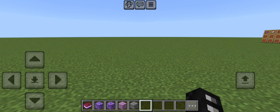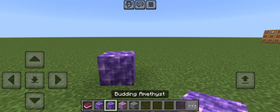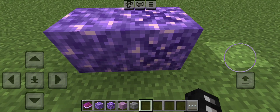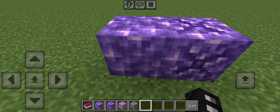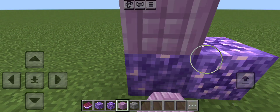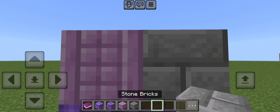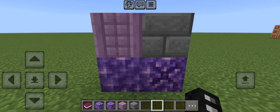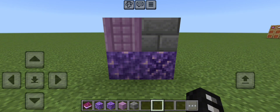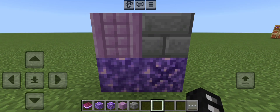Right now in the game the only two amethyst blocks that exist are the block of amethyst and the budding amethyst. They're cool to decorate with, but there's not really many other uses for them. So I thought it would be very interesting if you could put them through a stone cutter to make pillars, bricks, or even stairs — just to have new uses and decorations for the blocks.